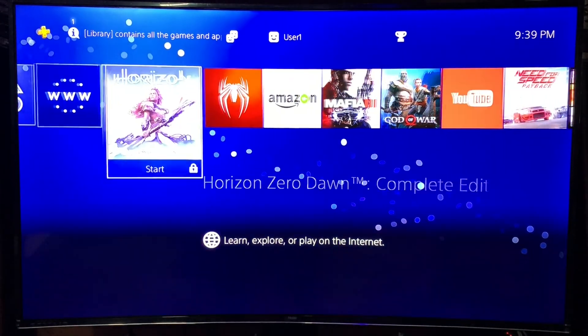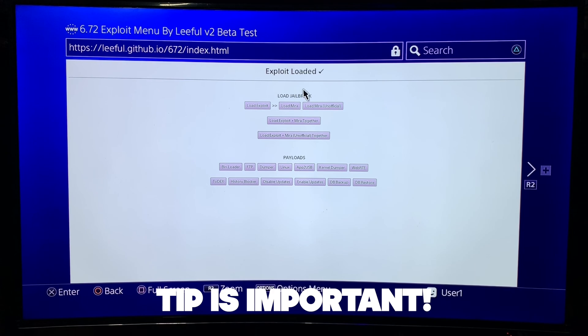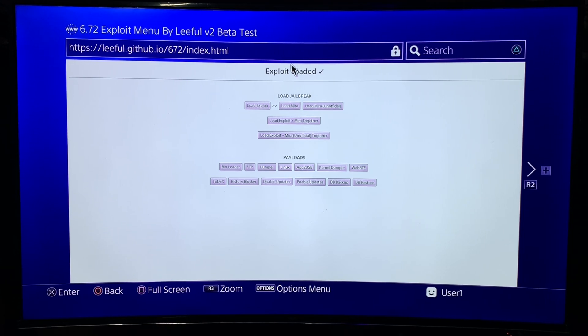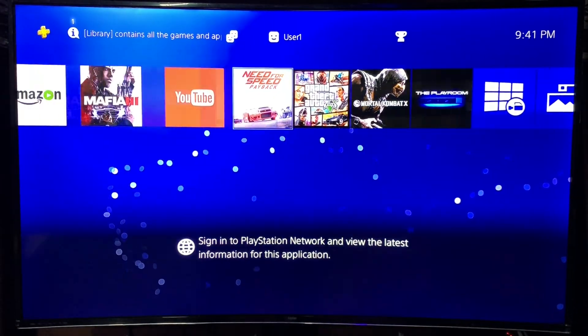We are back after a kernel panic. I'm going to go straight to load exploit and see what happens. There we go — the tip really works for a lot of people. The exploit is loaded. I'm going to go to Mira. Loading Mira — and we're done. We know we're in a jailbroken state and it's working perfectly fine.